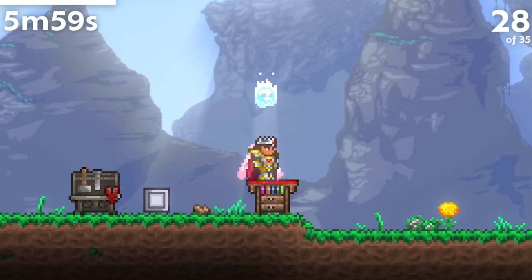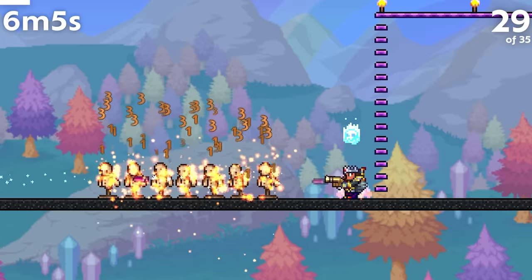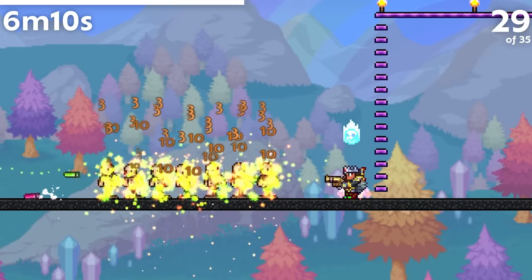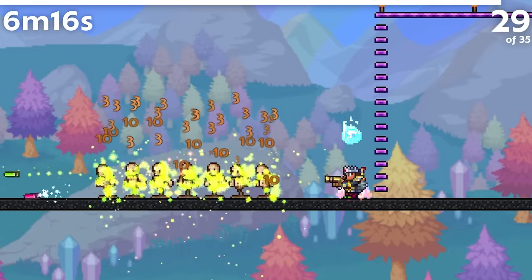Mushrooms restore less health per item than bottled water, but the potion sickness given by mushrooms only lasts half as long. Most flares only inflict the On Fire debuff, even if their colors are different. The Cursed Flare, which is crafted using Cursed Flames, is the only flare that inflicts a more powerful debuff, though it's unclear why you'd ever use that.